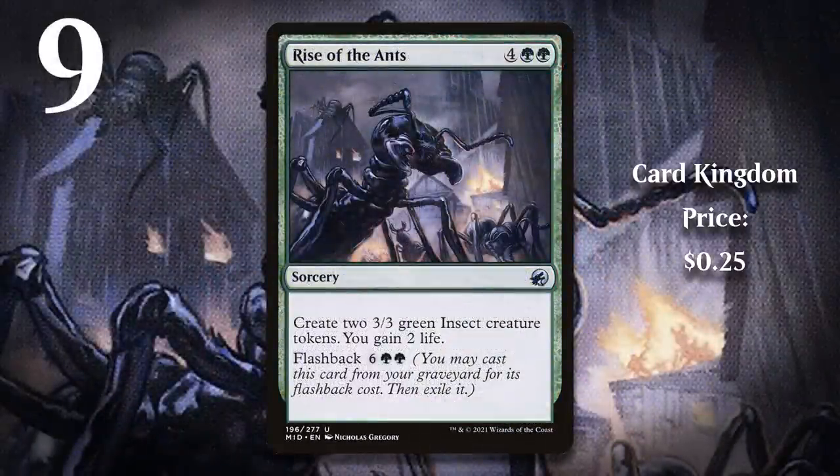At number 9, I've got Rise of the Ants. While I do draft whatever deck is open and strategize based on a format's metagame, at my core I'm someone who likes to play slow, grindy decks. Not all limited formats allow you to go that route, but Midnight Hunt was a format where that was very possible, and Rise of the Ants was a big part of that. I really enjoyed the blue-green self-mill deck most in that format, and Rise of the Ants was great there. If you managed to cast it and flash it back, it was very unlikely any deck was going to finish you off — and the feeling of stabilizing is one of the best feelings in all of Magic.